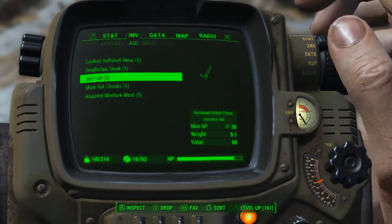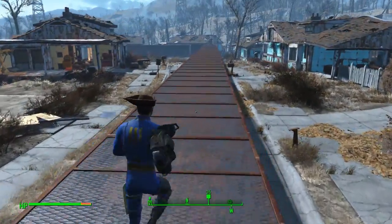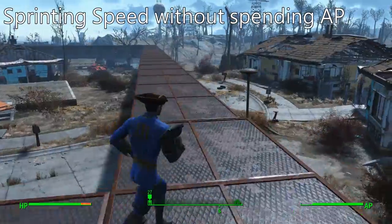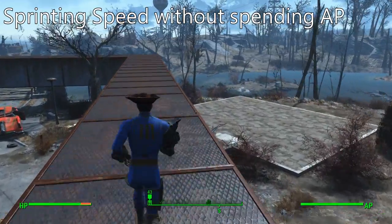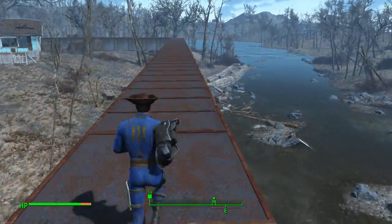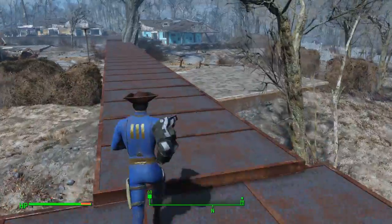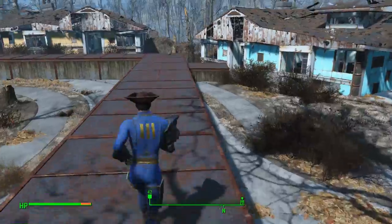There are kind of two phases to this build. The first one: if you have all these armor pieces equipped and you're running, it's not costing me any AP, and if I sprint it's basically at the same speed. So the big benefit right off the bat is that you can run at sprinting pace without spending any AP. But where this build really comes online is at level 44, because at that point you have access to perks that allow you to do some pretty ridiculous stuff.